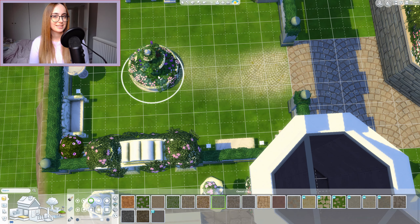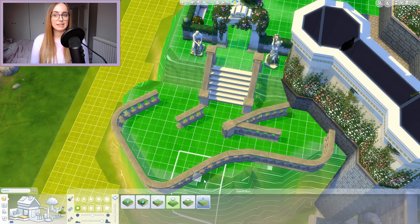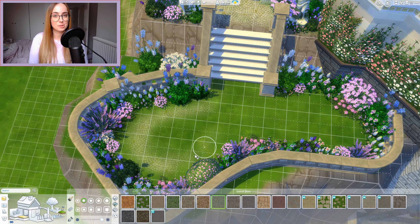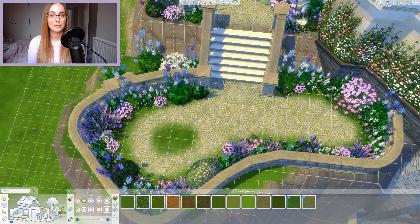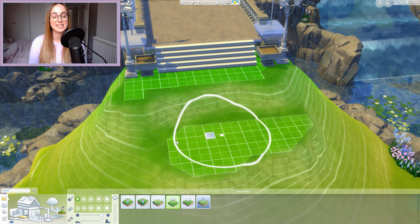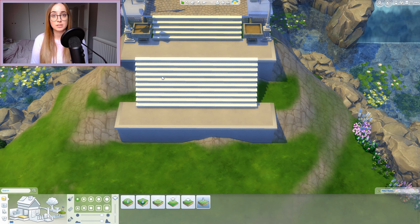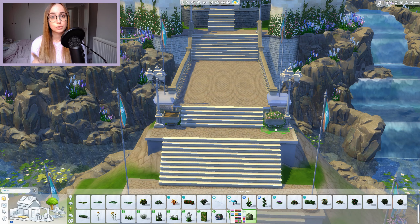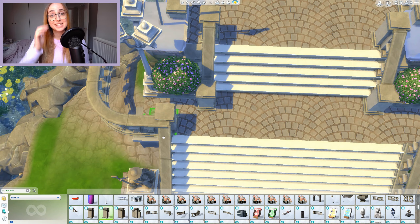I bought the Romantic Garden Stuff Pack — it's so adorable. I love the items, they're literally perfect for this castle. They match this romantic, slightly Victorian style so much. I added a small garden area to the side of the castle using primarily items from that pack. I've been wanting that pack for so long. And obviously I had to build a waterfall — the waterfall is from Discover University from the debug section. There are actually two waterfalls in Discover University and also one in Island Living that's a bit different. I think this one works best for this build.